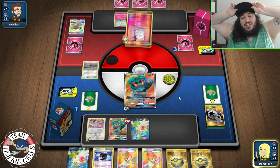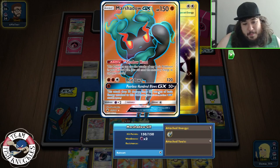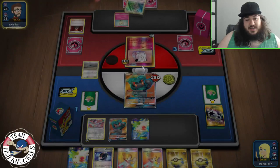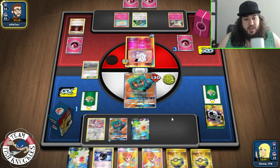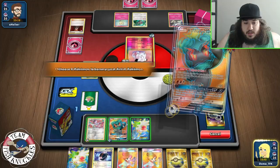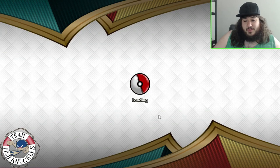We have two VS Seekers in the discard pile. We could try to get a third VS Seeker Guzma up something, but we're just going to see the Energy Blow. We retreat, attach a Twin to Bundle B, and Mad Party. We get him — 280! Going to one prize left. There's a Compressor and Quick Ball. He uses Lysandre to bring up Marshadow, going for Sing — it doesn't work. We get Twin Energy, retreat, and Mad Party again. Doing 280 feels great — we win game two.